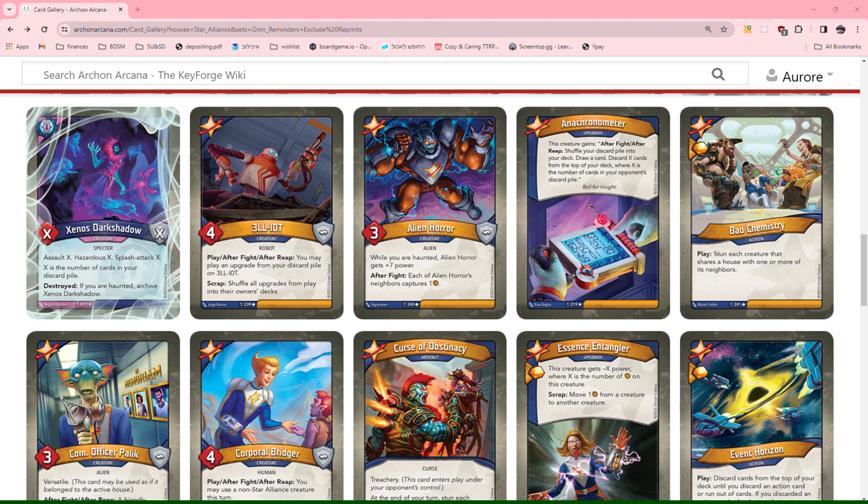Next we have Anachronometer. This is an upgrade that reads: after a fight, after a reap, shuffle your discard pile into your deck, draw a card, discard X cards from the top of your deck where X is the number of cards in your opponent's discard pile. It's an upgrade, and if you don't have a ready creature in play, it doesn't have an immediate effect. The effect itself doesn't seem very strong. It's probably nice to have in Grim Reminders to get yourself haunted to match your opponent if they have a lot of cards in their discard pile. But otherwise it's not very good, so I'm giving it a 0.